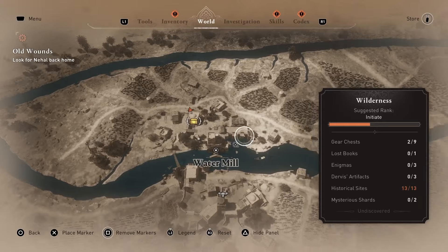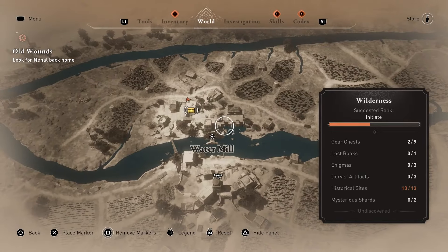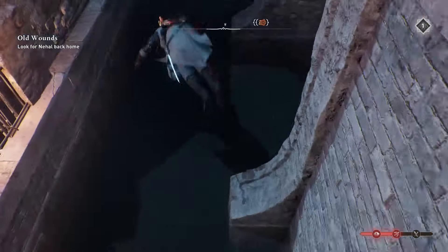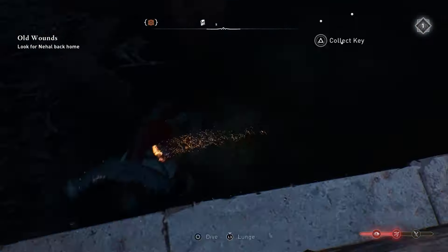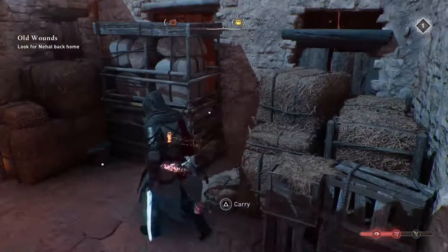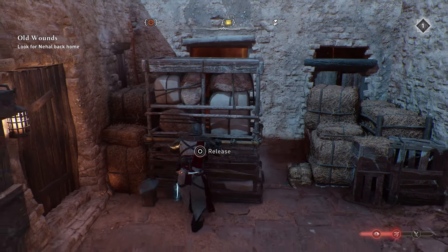The next chest is located at the watermill in the North wilderness. However, you will need to locate the key to get this chest. The key is hidden underwater in this location. After you have the key, head to the location of the chest, move the barrier blocking the window, head inside, and unlock the chest using your key.